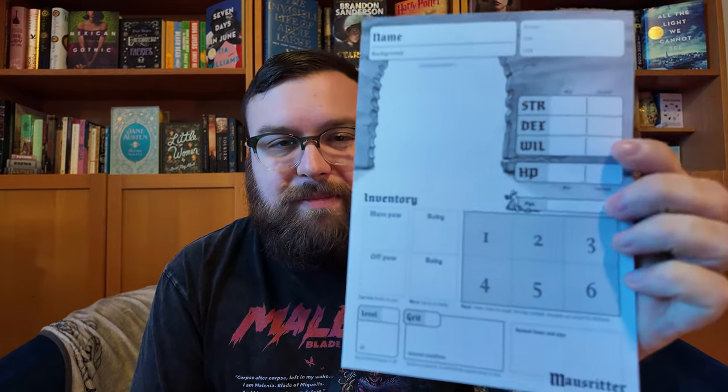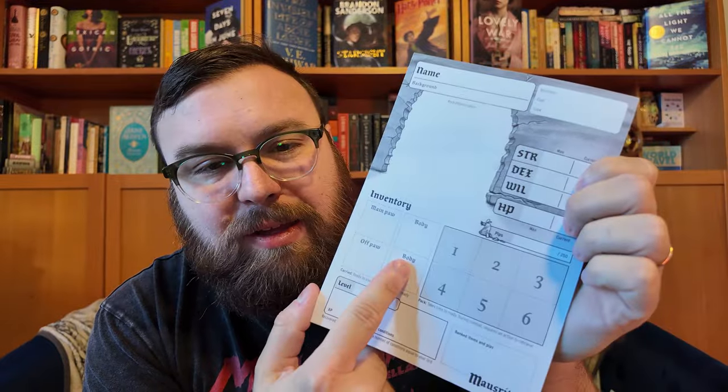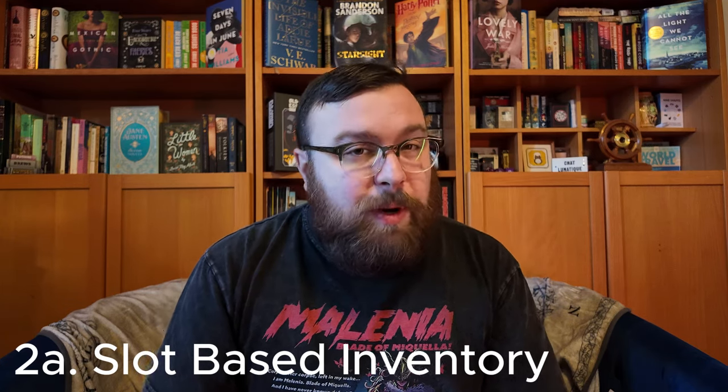Rule number two to steal. In order to talk about this rule, we have to look at the Mouse Ritter character sheet. Pretty simple, right? Mouse Ritter uses a slot-based inventory system. You carry an item in your main hand, your off hand, on your body, and then you have about six things you can carry in your pack — that's about ten items. There are a lot of other OSR-style games that use a slot-based inventory system, and a lot of them have around ten slots, or ten slots plus your Strength modifier, so on average about twelve to fourteen slots.